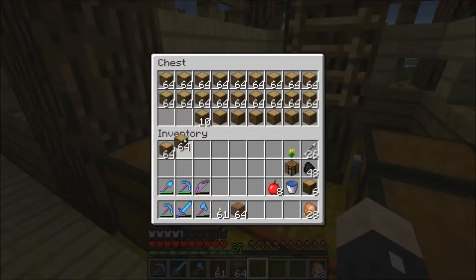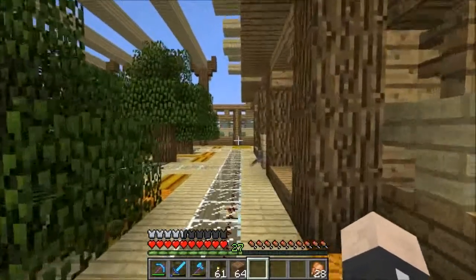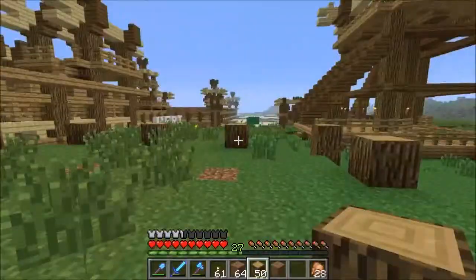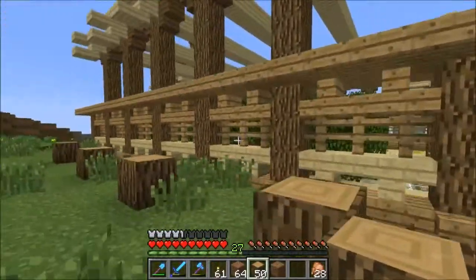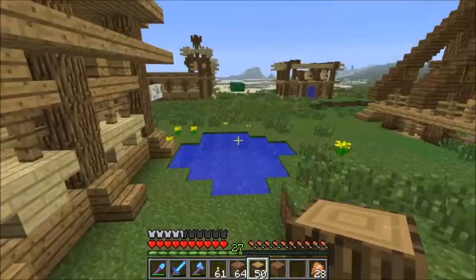Let's grab some wood so we can get started on the place for our cows. I will start off off-camera, I think — at least the general layout, like I usually do. So I'll see you then. Alright, so I picked this spot, close to the chickens and actually really close to the wood farm as well, which is acceptable, I suppose.